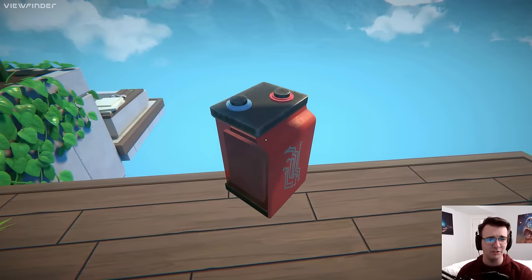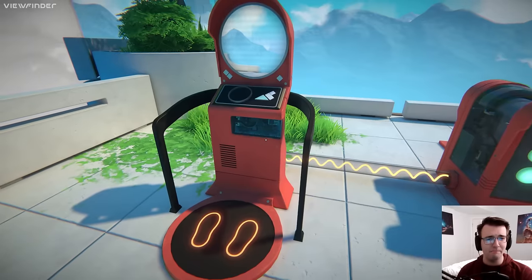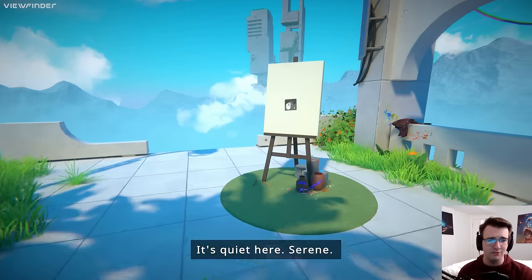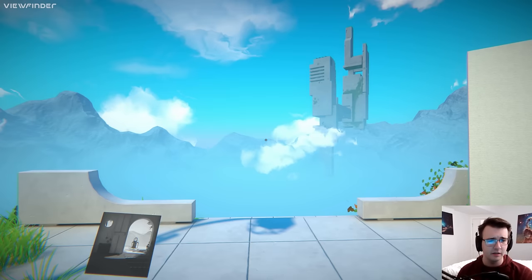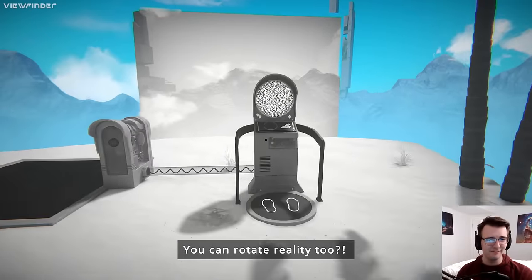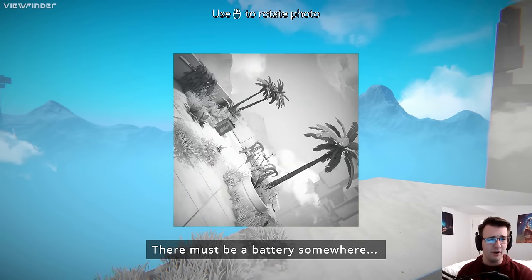Oh, and there's the extra battery. I noticed that picture was of the same room, and I was able to duplicate the battery because I input a picture of the room. This picture is upside down — I can use the scroll wheel to rotate the photo. Interesting. And head in. That is very sick. The teleporter needs to be powered, and I can do a photo inside a photo.